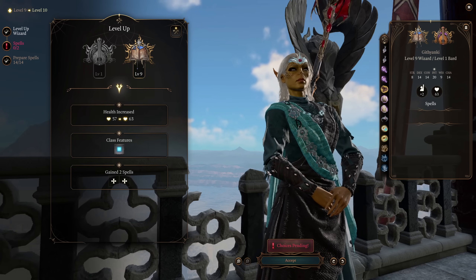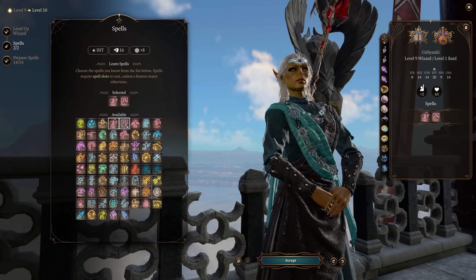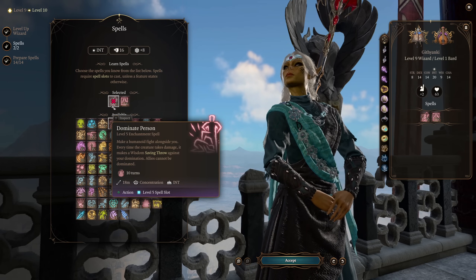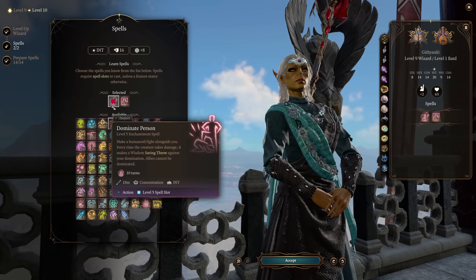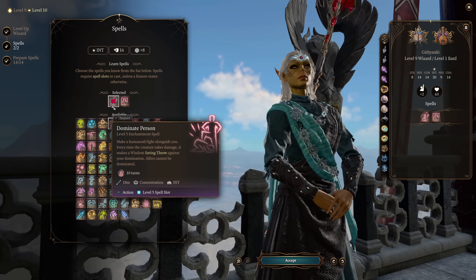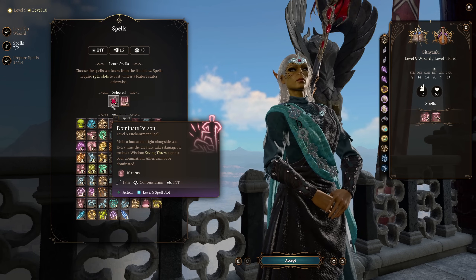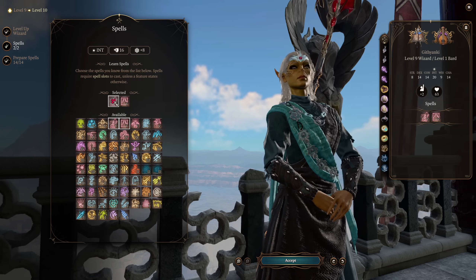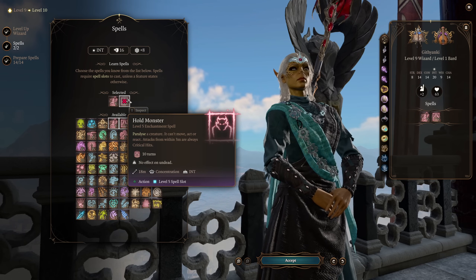At wizard level 9, you're going to gain access to level 5 spells — the big ones. Dominate Person and Hold Monster, two of the most powerful spells in this game in my opinion. Dominate Person means you just get to take a humanoid enemy and force it to fight with you. It has to make a Wisdom saving throw, but our spell save DC is going to be so high that the likelihood of an enemy succeeding that save is going to be very low, even in the late game. An absolutely amazing spell that I really do recommend for this build.